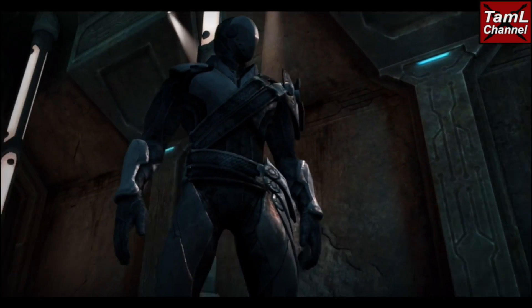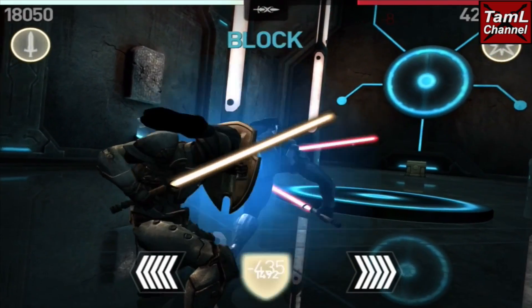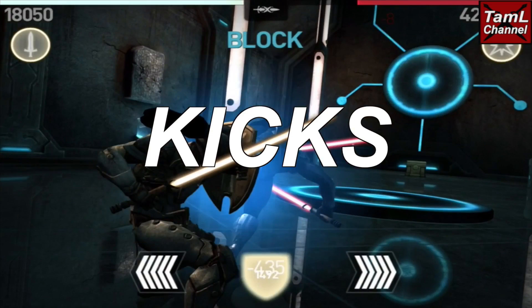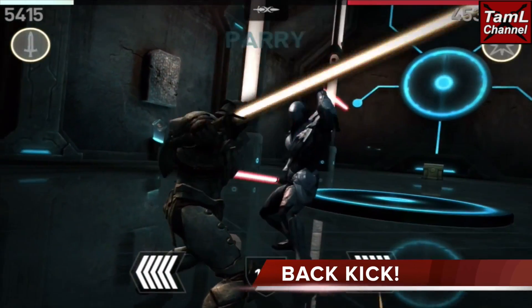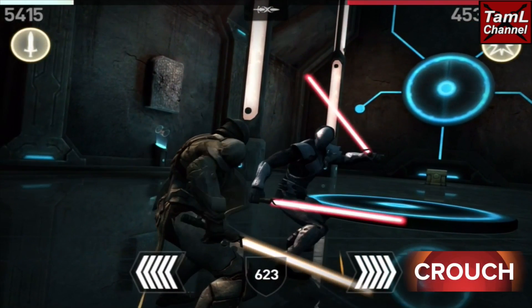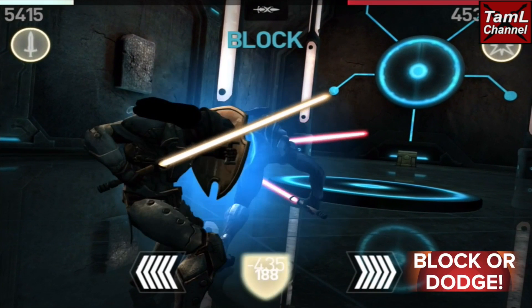Hi guys, in today's video I'll show you how to crack Wreath's kicks and step backs. Let's look at his kicks first. He has three different types. Here's the back kick — it starts with a crouch, then he spins and does a straight back kick, which you can block, or if you have time, dodge left or right.